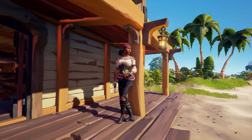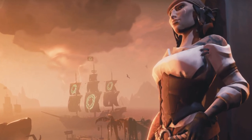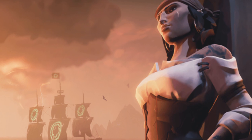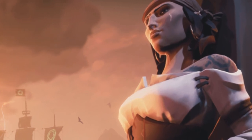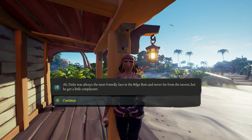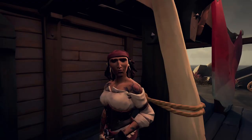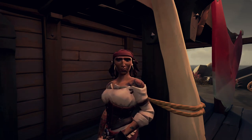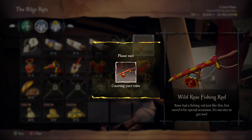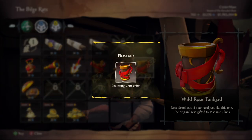This update also brings a new NPC to the outpost. She is called Larina and is basically the leader of the Bilge Rats. She is replacing the role of Duke, but aside from some interesting dialogue options she doesn't have a big role to play yet. I'm sure the developers are setting up a story with this introduction.